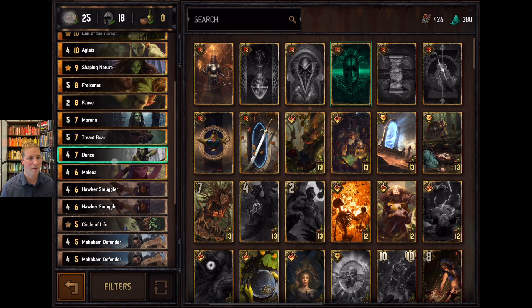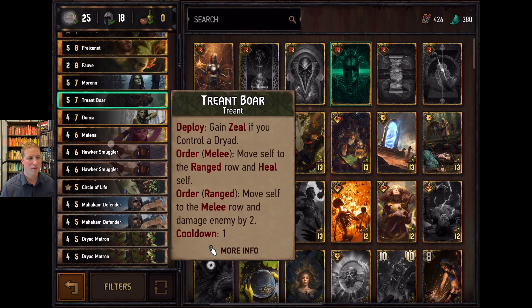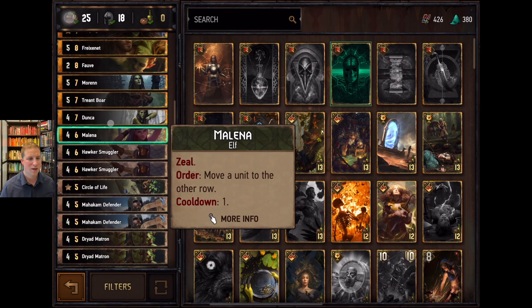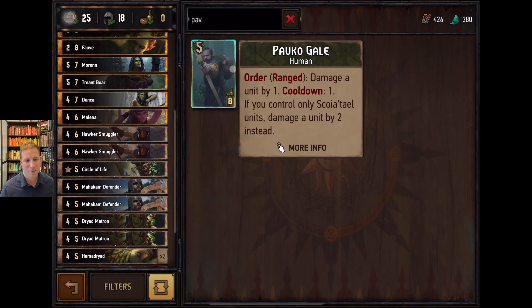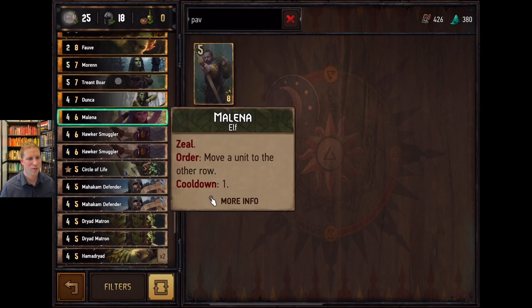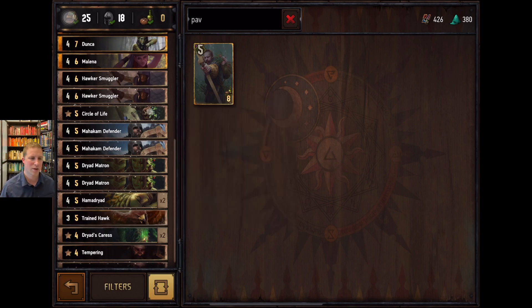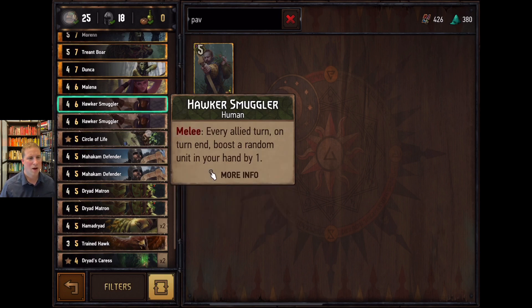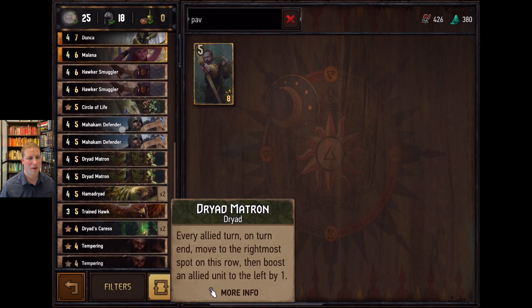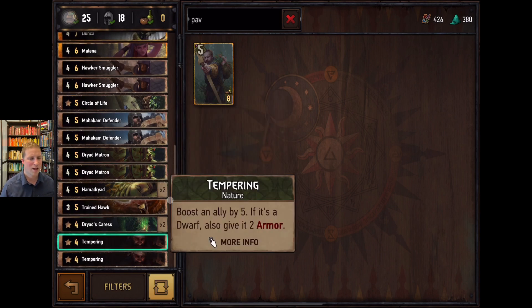Maran works well as a damage and lock card. Triomph Boar with Melena is one of the better combos for Scoia'tael for persistent damage. You could also sub in Pavko — he comes in at eight provision cost, a little more expensive, and he doesn't get you Harmony procs on the trained hawk on the melee row. Hawker Smuggler works pretty well for the boost. Mahakam Defenders, if they take that boost instead of Aglaes, will boost themselves and work well with Tempering for armor.